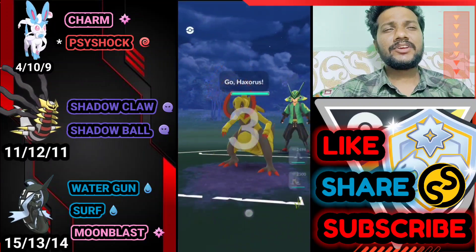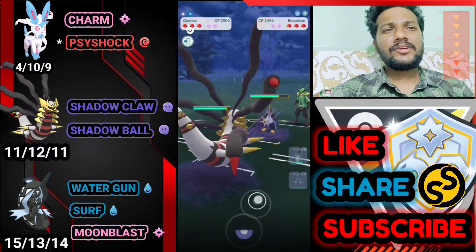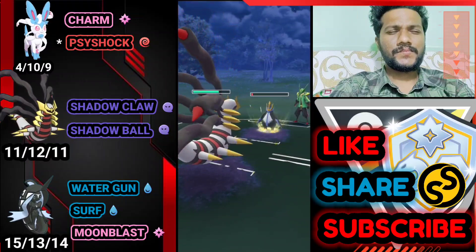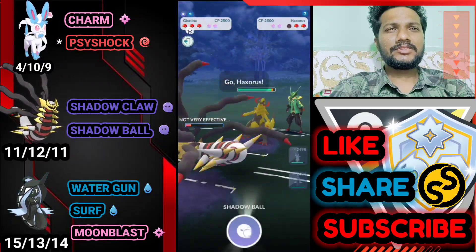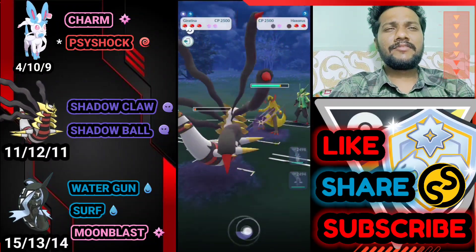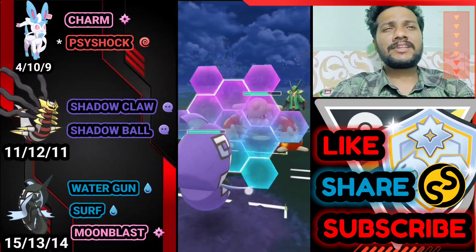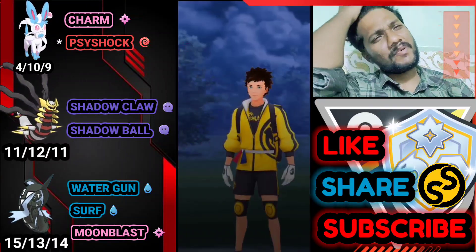Next battle: Sylveon versus Exoros — great start! He switches to Empoleon, so immediately bringing out Giratina Origin Form. Going for Shadow Ball, doing good damage to Empoleon. Farming with Shadow Claw. Empoleon had Flash Cannon — almost taking out my Giratina. He brings Exoros — another Shadow Ball and using shield since Exoros is squishy. Bringing out Sylveon to farm with Charm. He switches to Heatran — bringing out Tapu Fini, almost fully countering his team. Opponent surrenders because one Surf is super effective against him — GG!